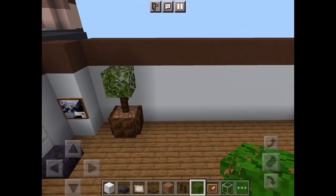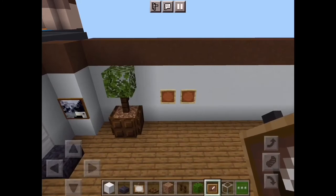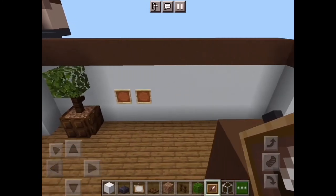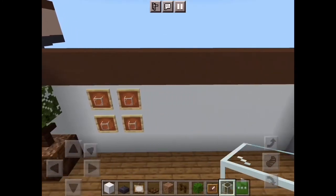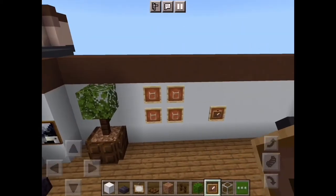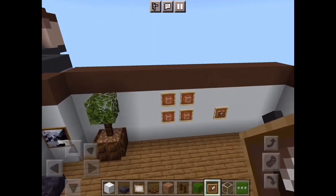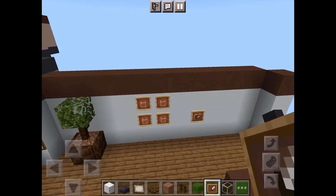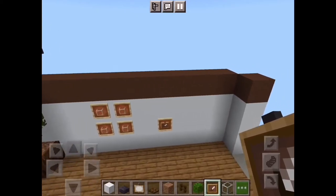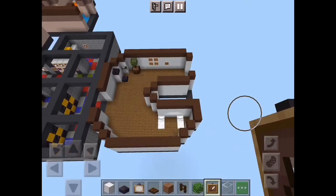Take out your dark oak fence and dark oak leaves just like that. Now go up one from right there, place your glass like that. Go from this corner and place a frame right there, then glass, and a download slash upload data image right there. And that is the first half of this medical room completely done.